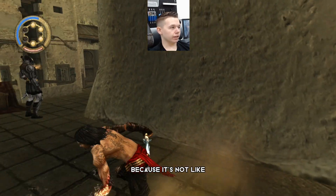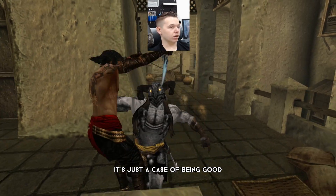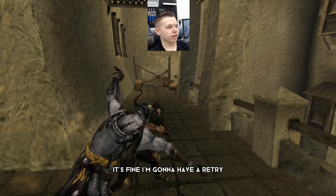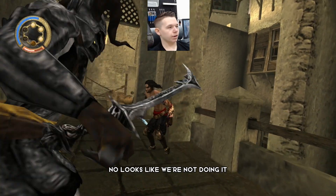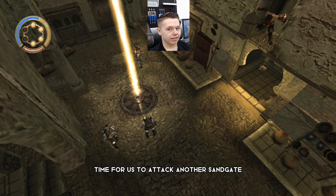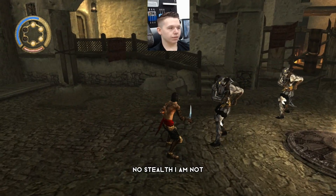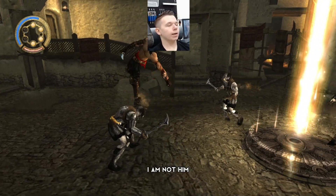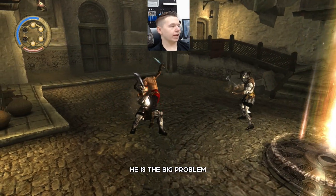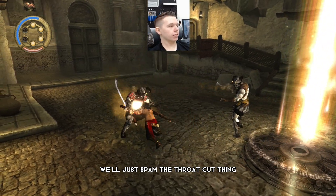It's just a case of playing the game quickly - there's no side content to skip, just a case of being good, unlike me. Going to have a retry - looks like we're not doing it. Over the side you go, bye bye. Time to attack another sand gate. Can we get some of these guys stealthily? I am not the stealth guy, never have been. We need to take out the guy in red - he is the big problem. We'll just spam the throat cut. Oh, apparently not.